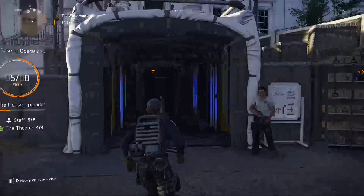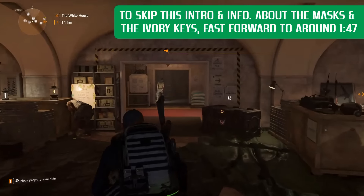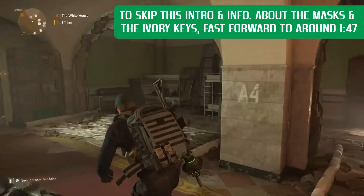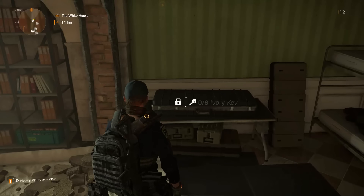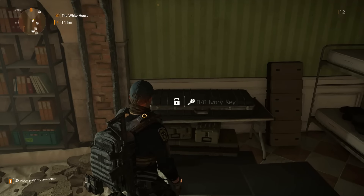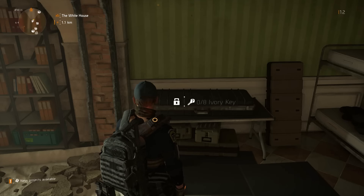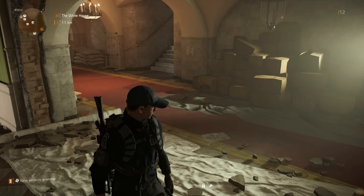Along with the masks, you get an ivory key. There are eight ivory keys. If you come to the White House and come into the main entrance, take a right — there's a couple sets of bunk beds on the left and you'll see a case for a weapon that says zero of eight ivory keys. We need to get all eight ivory keys in order to get whatever weapon is in that case.